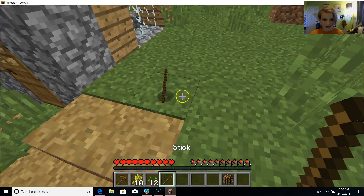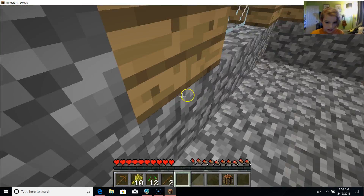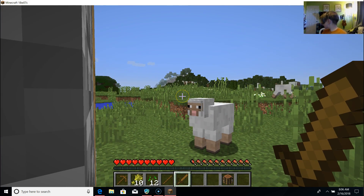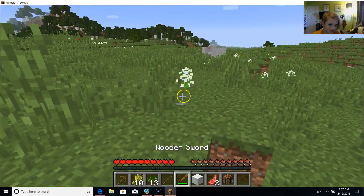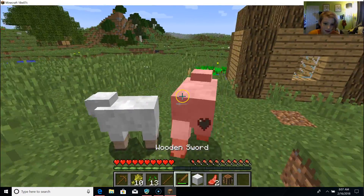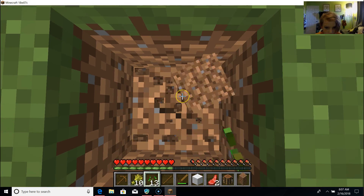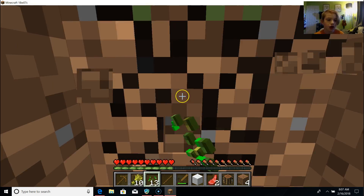Alright, so I'm gonna make... I'm so sorry sheep, I'm so sorry. This is really evil of me. I just wasted a sheep — I need shears. Let's go get them. Look at the sheep. I did not have to kill that sheep, I'm just so evil.